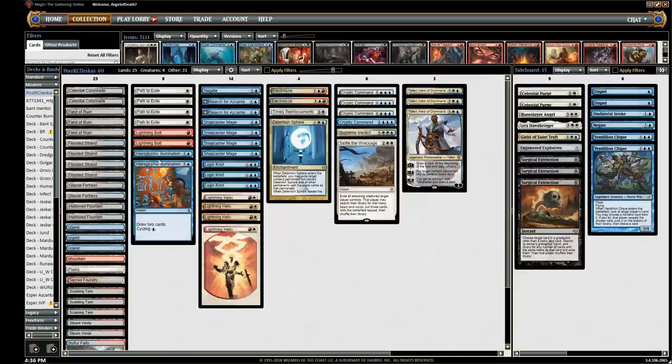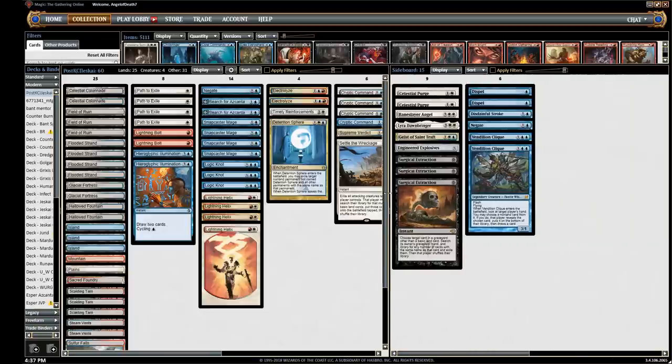My cantrip of choice is two Hieroglyphic Illumination right now — not the most selection when played early, but it helps you pull ahead in longer games and is a great top deck. Mana base is pretty standard: two Colonnade, three Field of Ruin, seven Fetchlands, some Shocks, basics, and some Checklands. Then we can look at the sideboard real quick.